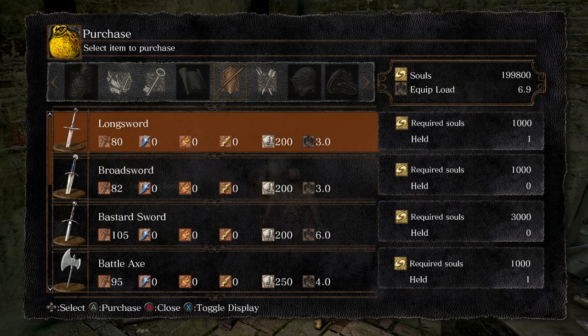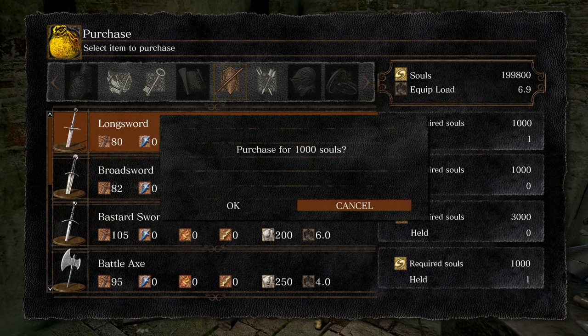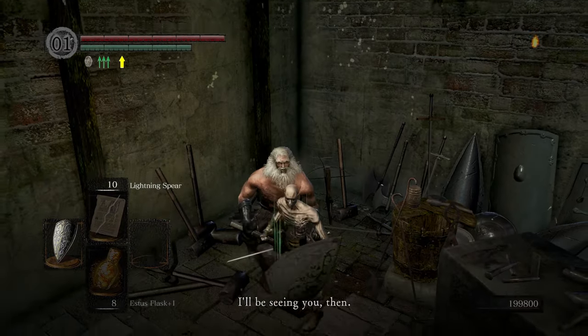Now that we have our good 999-valued longsword, we're going to go back and select to buy another longsword — but we're not actually going to buy it. We're just going to back out, and now the game's memory for the item count is in a negative number for whatever reason.